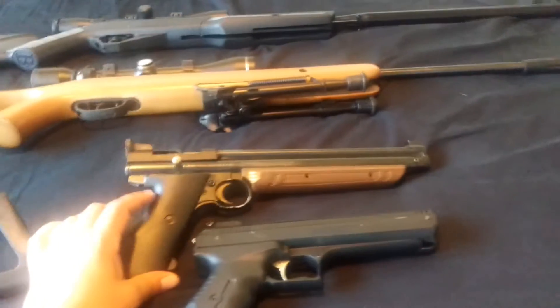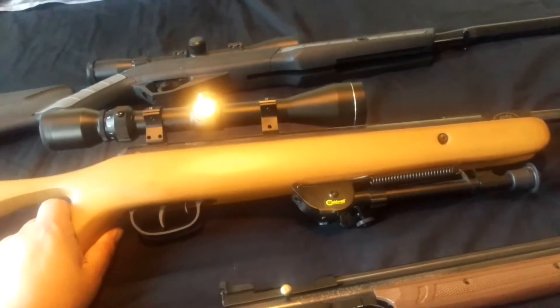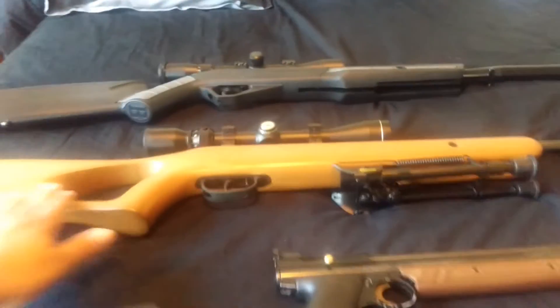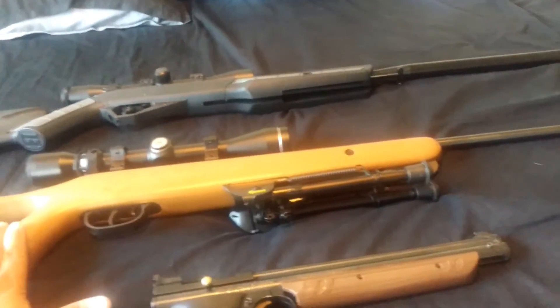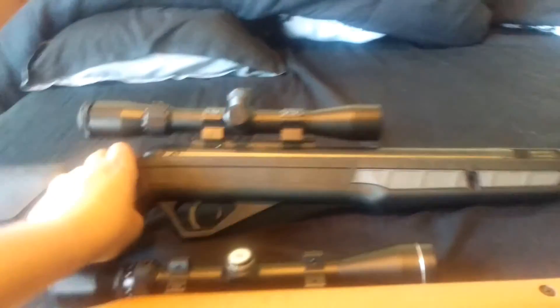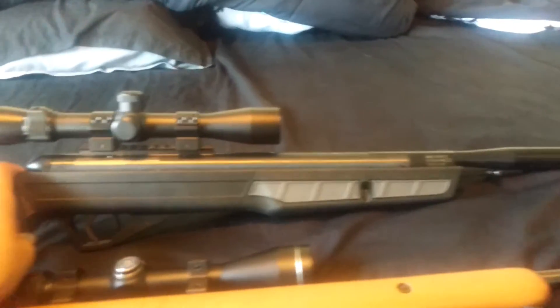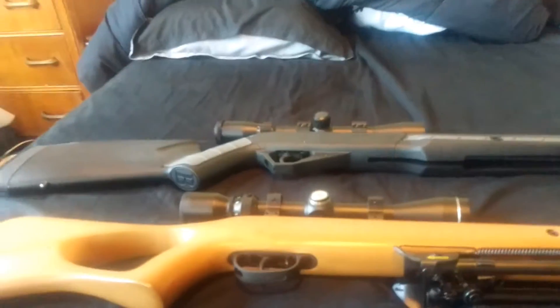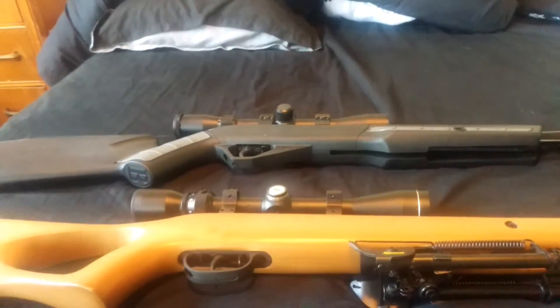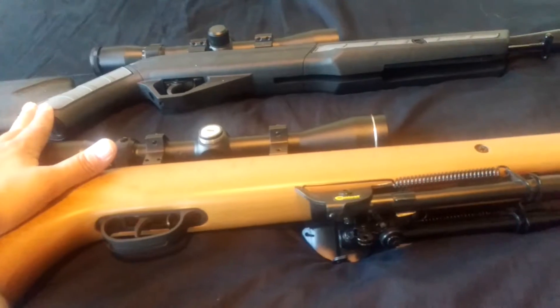It's a little old so the pressure isn't quite there — more around 550. This is the Benjamin Titan NP. Benjamin is owned by Crosman, so it's pretty much Crosman just a little fancier. It is ready to fire an alloy pellet at 1200 feet per second and a lead pellet around 1050. This is the Benjamin Jim Shockey Edition Steel Eagle, ready to fire an alloy pellet at 1400 feet per second — a lead pellet flies more around 1250, so you get about 200 feet per second faster out of the Steel Eagle than the Titan.